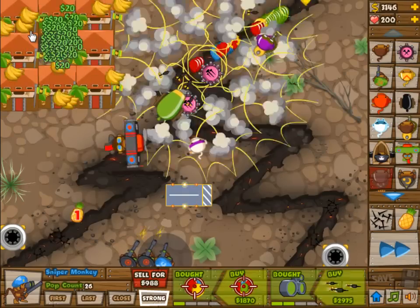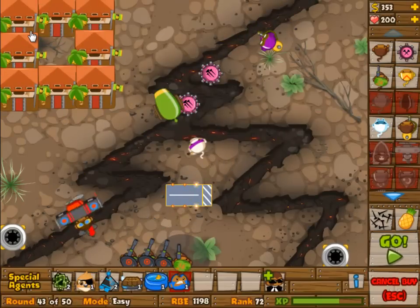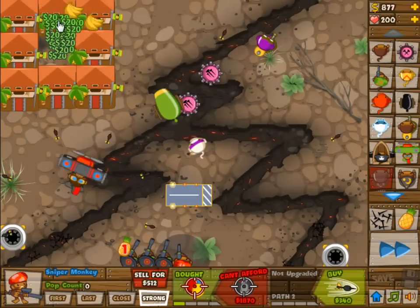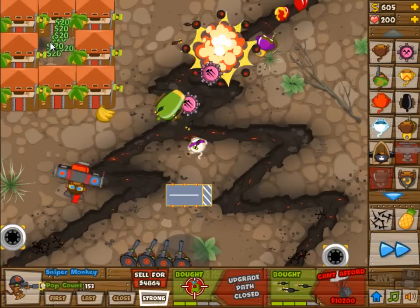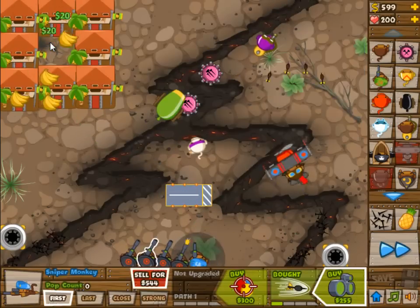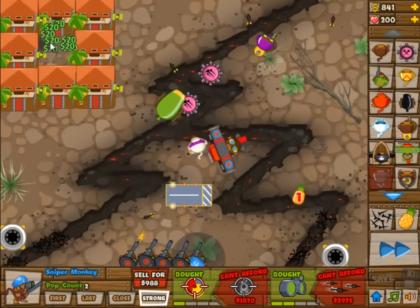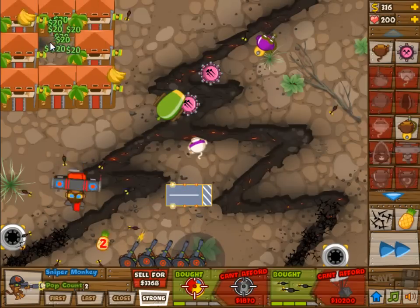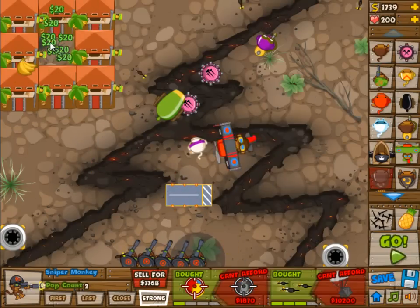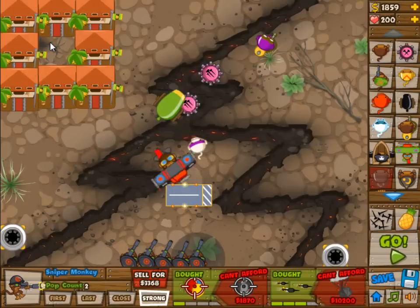We're going for sniper monkeys — I believe six or eight, a lot at least. Those sniper monkeys are all set to strong and they are all going to be 2 and 3, because 2 and 3 is really the only useful thing to do. If you have a lot of them you can of course have like a 3 and 2 in there at some point.